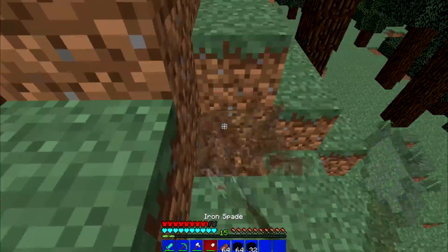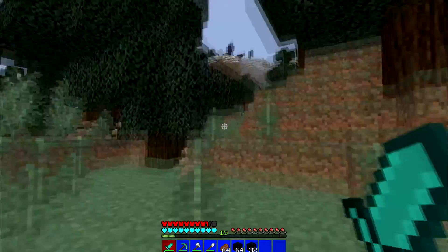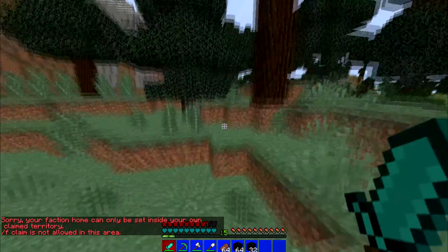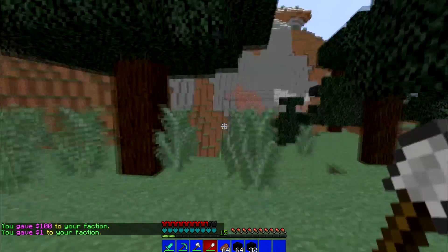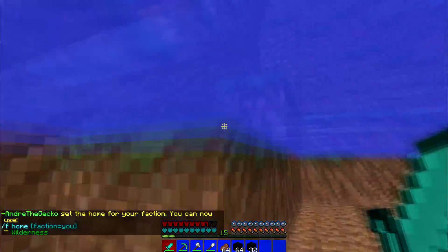Now we shall just go do some faction stuff. It's very basic — they never customize anything. What I don't like is they don't show where the war zone area is and where I can claim and stuff like that. As you can see, I'm trying to claim. I finally claimed. I look at my money — I just lost some money, which I find stupid that you have to use money in order to claim. I would rather use power, which I find more useful.